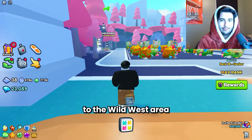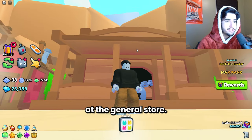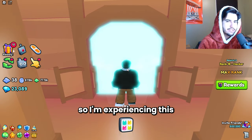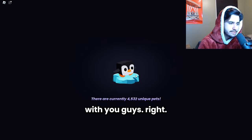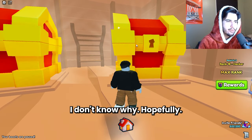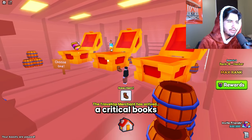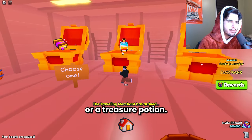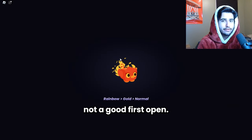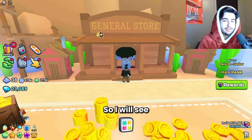We're here at the General Store - I've actually never been in here before, so I'm experiencing this for the first time with you guys. We gotta choose one side; I always go for the right side. First open we got the boot - could have got a critical book or a treasure potion. Not a good first open, but I'll fill you in as I get some good stuff.